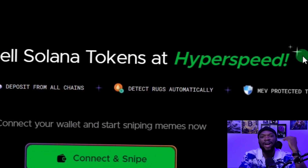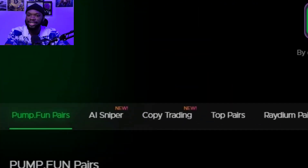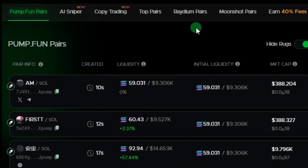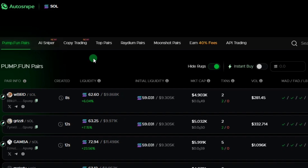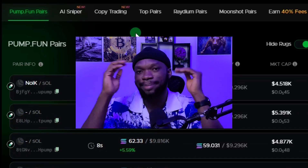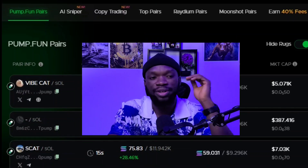You can use Auto Snipe to find and track profitable wallets and copy their trades. Auto Snipe can be used for both copy trading, and you can also use it to trade Pump.fun pairs, Raydium pairs, and Moonshot pairs. Auto Snipe can trade on your behalf — all you have to do is optimize the bot to your advantage. I'm going to walk you guys through a step-by-step guide on how to use the Auto Snipe AI sniper feature and the copy trading feature.